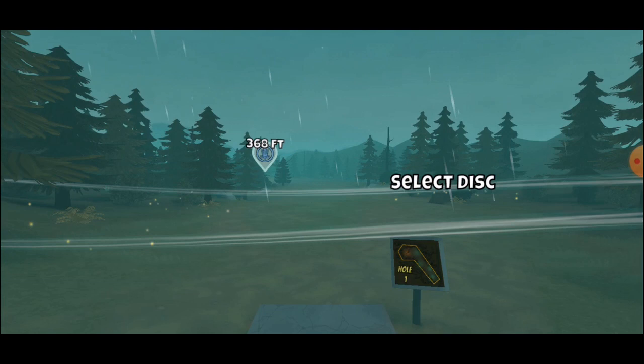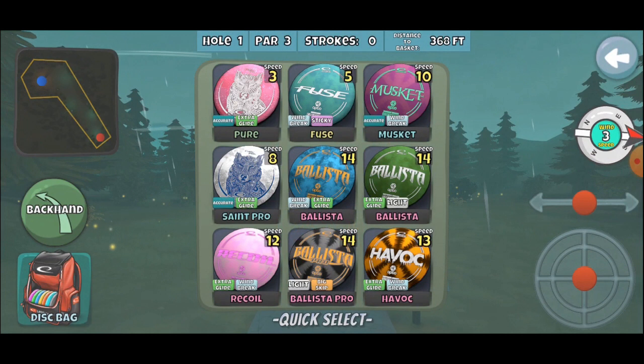We have an Accurate Glide Pure — so we have a putter. Windbreak Sticky Fuse — not too bad. Accurate Windbreak Musket — excellent choice. Accurate Extra Glide Saint Pro — really nice stamp, appreciate helping out those pros. Windbreak Glide Ballista, Glide Light Ballista — some good standards there. A Glide Windbreak Recoil — nice disc. Light Big Skip Ballista Pro — there's a good bomber. And a Glide Windbreak Havoc. That sounds like a pretty good variety of discs, so let's see what kind of damage we can do.